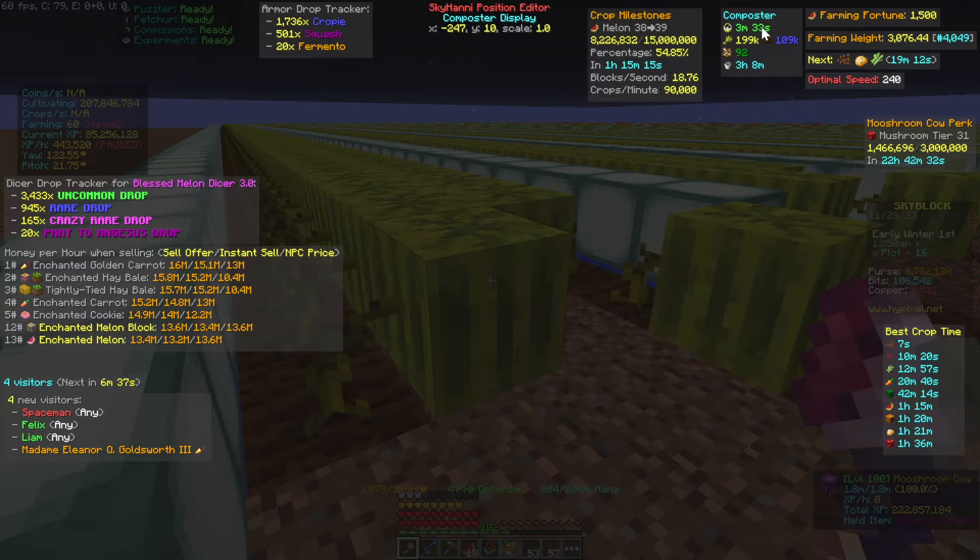The composter GUI is pretty useful — it tells you how long until your next compost is ready, and tells me I have 92 compost ready to pick up whenever I go back to the composter. It also shows that in three hours and eight minutes it's going to finish processing the current seeds and oil I put in.